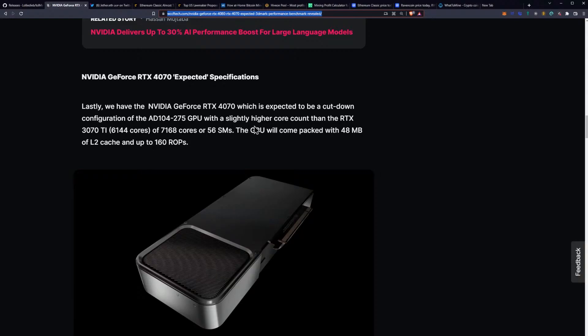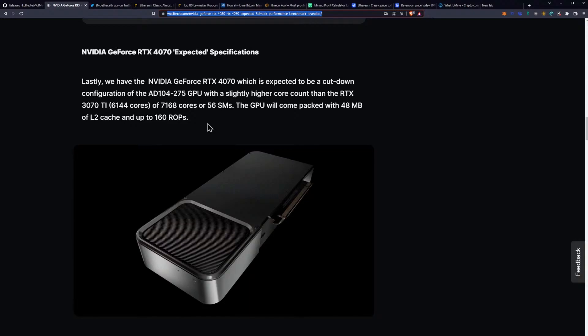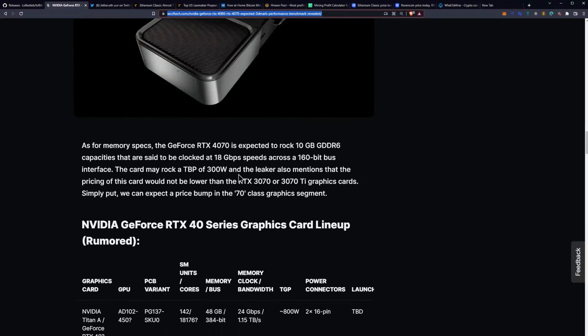The NVIDIA GeForce RTX 4070 is expected to be a cut-down configuration of the AD104-275 GPU, with a slightly higher core count than the RTX 3070 Ti of 7,168 cores or 56 SMs. The GPU will come packed with 48 megabytes of L2 cache and up to 160 ROPs. As for the memory specifications, the 4070 is expected to rock 10 gigabytes of GDDR6 capacities clocked at 18 gigabits per second across a 160-bit bus interface. The card may rock a total board power of 300 watts, and the leaker mentions that the pricing would not be lower than the RTX 3070 or 3070 Ti, meaning we can expect a price bump in the 70-class graphics card segment.